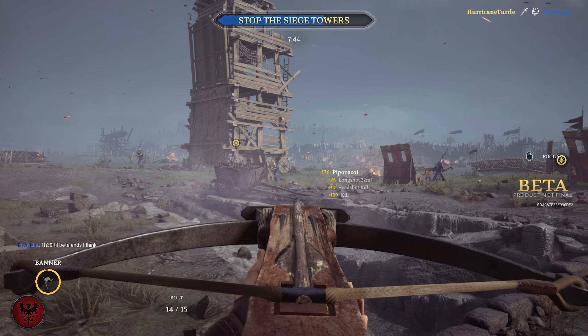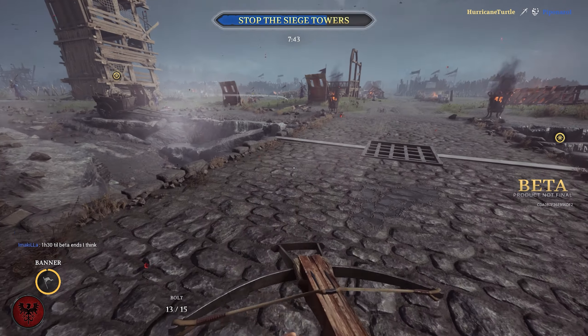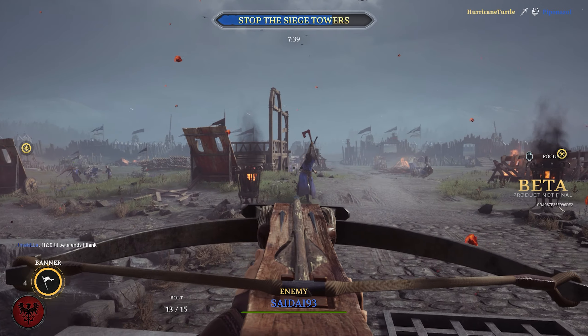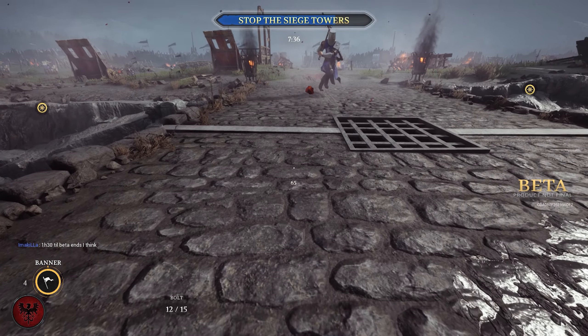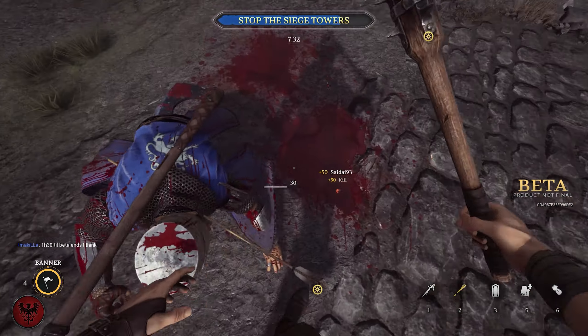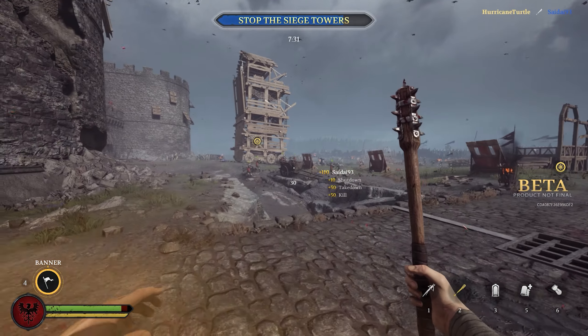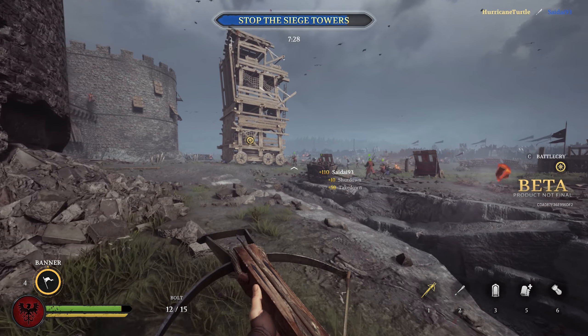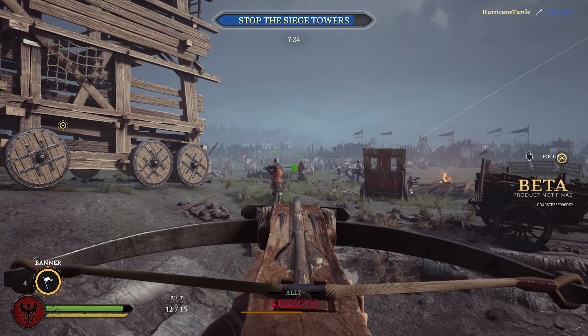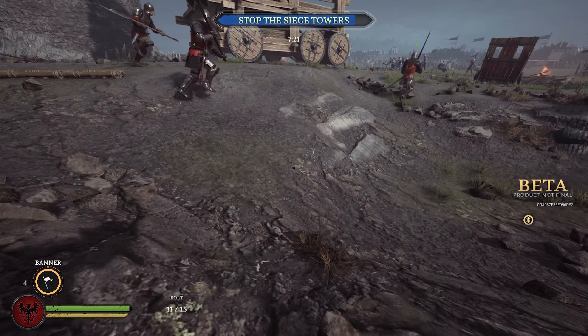When you start you're only going to be able to be a bowman, then you can be a crossbowman, and then you can become a skirmisher. The skirmisher does the most damage, has the least amount of ammo, and the shortest range. The crossbowman is a bit in between — he does a lot of damage with good shots but doesn't have a lot of ammo and reloads slower. The bowman has rapid fire, a lot of ammo, and decent distance, but lower damage.